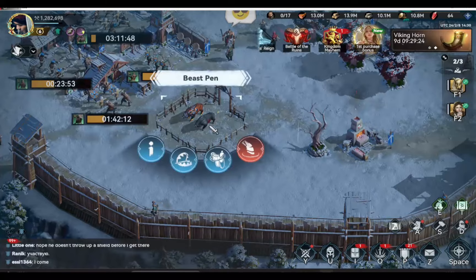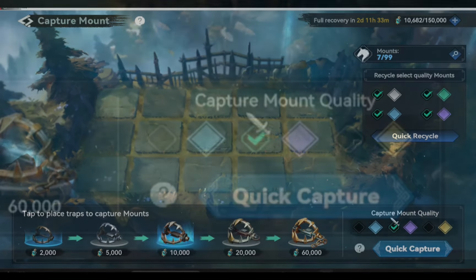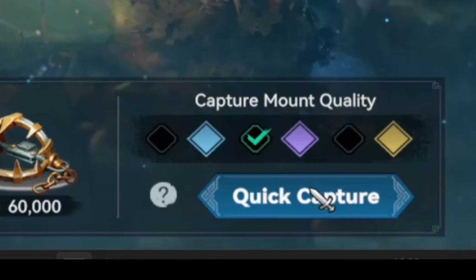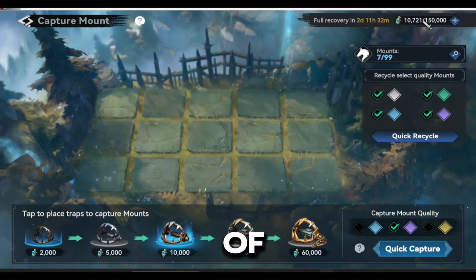That same strategy also works on the beast pin. When you go to the beast pin, you have an option called quick capture. This is where you can summon all of the beast mounts at one time, which gives you a higher chance to get a better mount when trapping a beast — compared to trapping the beast one at a time. This strategy works on the beast pin, so just make sure you have a lot of trap points.